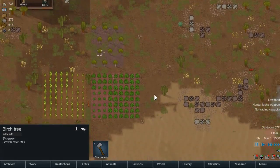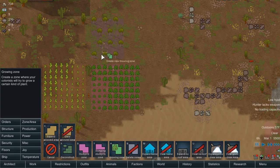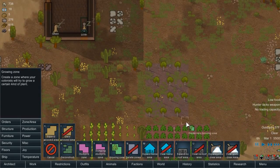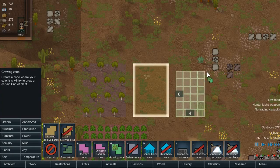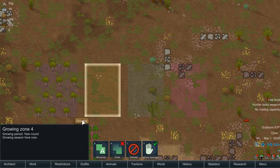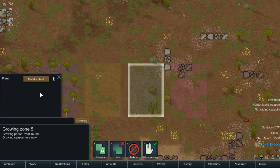Since we're doing this, let's just get all of the growing zones. I want to see what they do. So, growing zone — how big is this one? Doesn't matter, I will just eyeball it. By doing this. 7 by 5. I think — wait, how many trees are there? I'm curious. I just want to do... Oak...